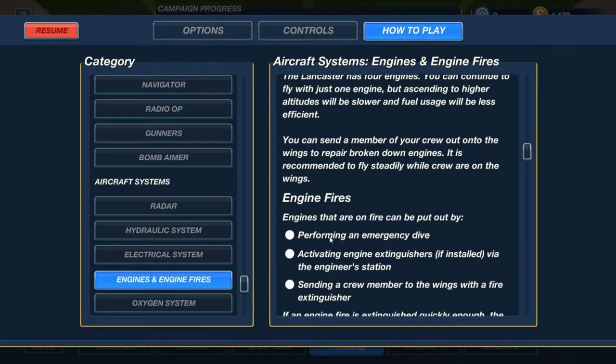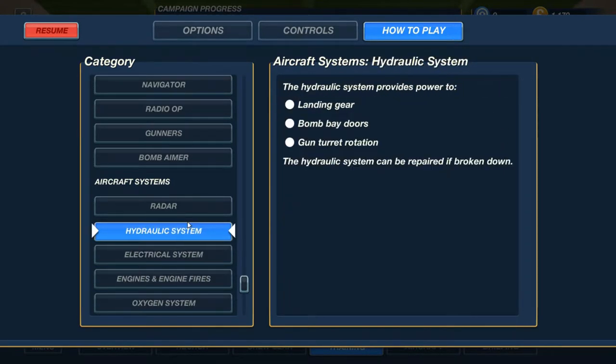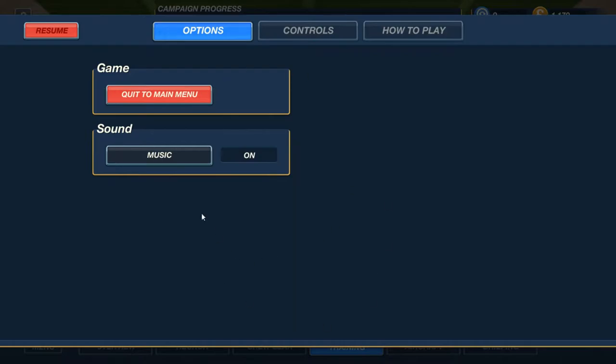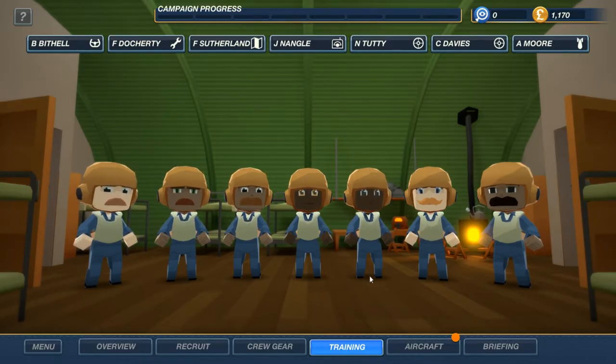Engine fires — wow. There's going to be a bunch of stuff. Landing gear, gun turret rotation, bomb bay doors. Controls are pretty self-explanatory there. But again, option-wise, there's not a whole lot — you just have the option to turn the music on or off. So let's go to aircraft.